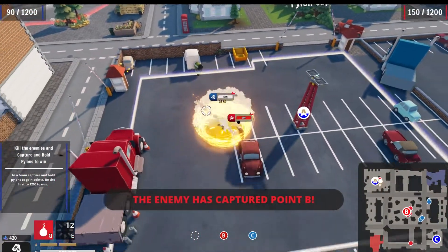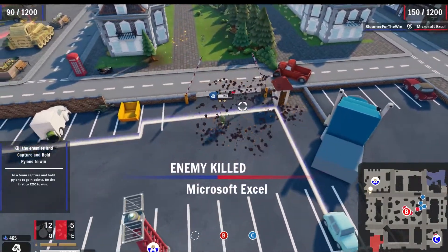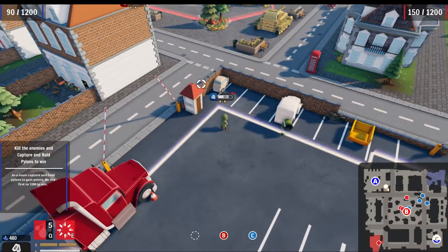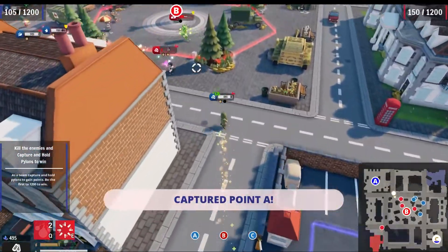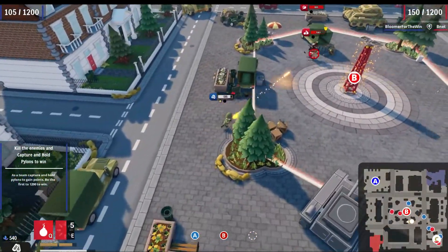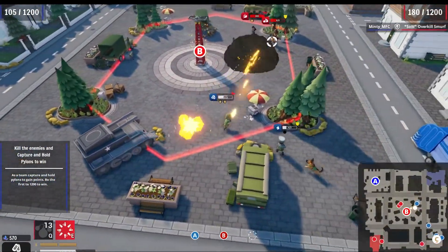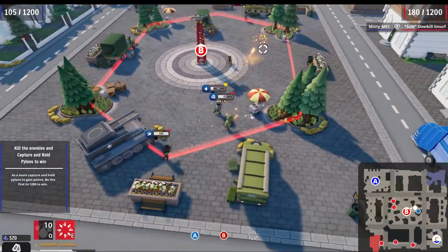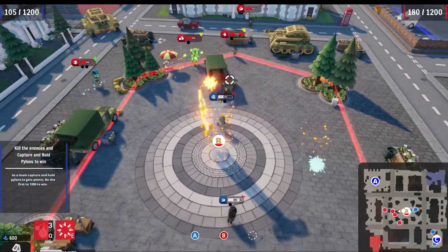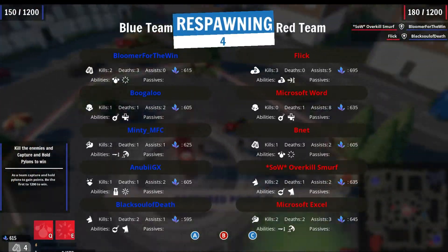Despite being a damage dealer, Sarge can stay close to the front of the fight. He shouldn't push past the tanks frequently due to his limited health pool, but he has the abilities to dive in and cause lots of disruptive damage while remaining fairly safe thanks to Suppressive Fire's damage reduction. Playing right behind his tanks, he can focus fire the same targets, using their higher health pools to soak up incoming damage. A perfectly timed Cluster Grenade hitting both inner and outer explosions can deal 225 damage in one shot — massive damage, especially on squishier targets.